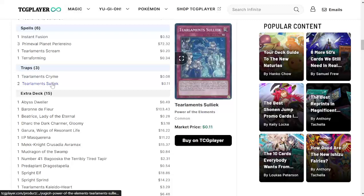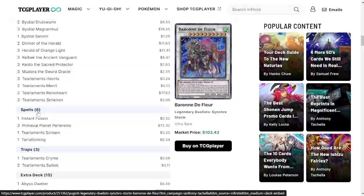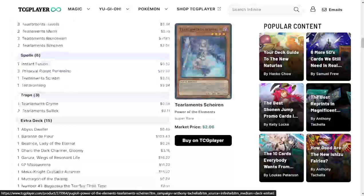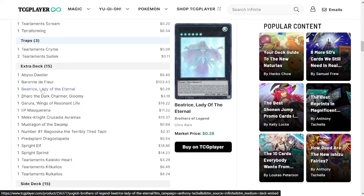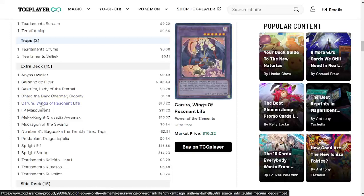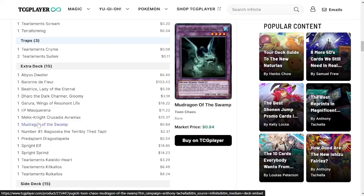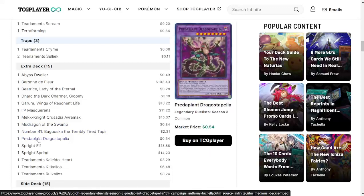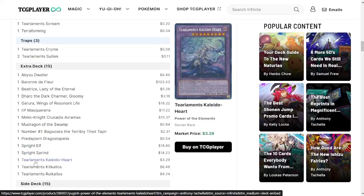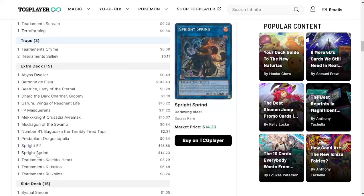For the traps: one Cryme and two Kelialic — they're both useful in their own ways for negation purposes, so I can completely see that. For the extra deck: one copy of Abyss Dweller, one copy of Baron de Fleur — which you can make with Diviner of the Herald because it is a Tuner — one copy of Beatrice, this is something I don't run in my personal deck. One copy of Dark Charmer Gloomy, one copy of Garura — Super Poly target — one copy of IP Masquerena, one copy of Mekk-Knight Crusadia Avramax, one copy of Mudragon of the Swamp, and one copy of Number 41.